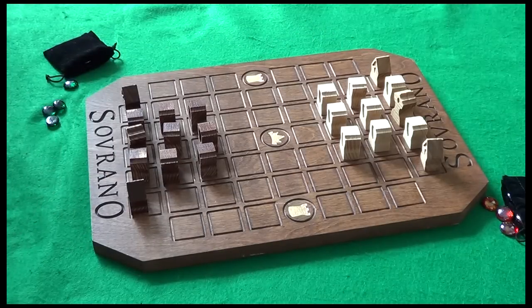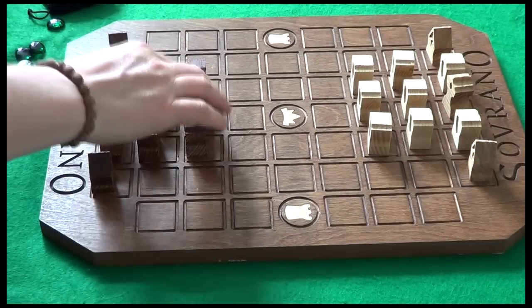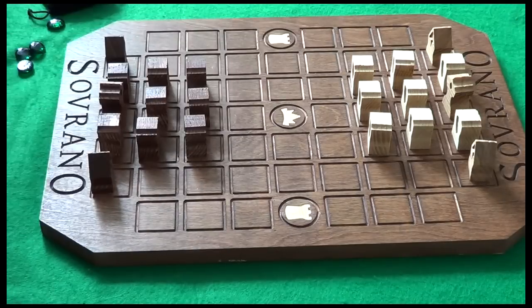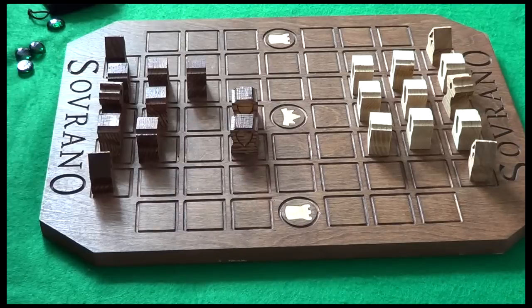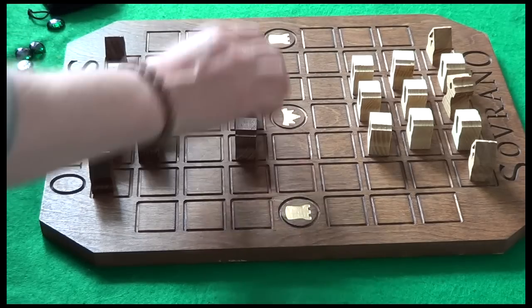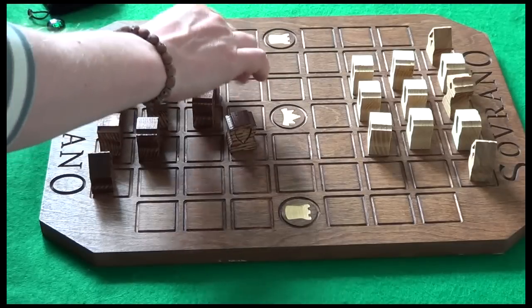There's quite a lot of strategy involved here and no player has an immediate advantage. You'll start to develop some opening lines, particularly if you're facing the same opponent regularly. One little tip: when you're deep in thought about which pieces you're moving and everything's tangled up in the middle — as you move a piece, turn it, and you'll remember which piece you've moved. You can't move the same piece twice. End your turn, then square everything again.